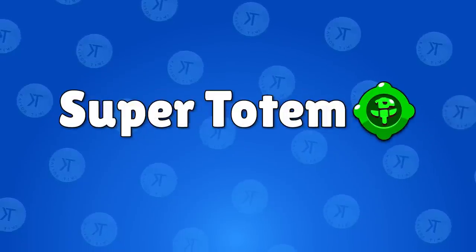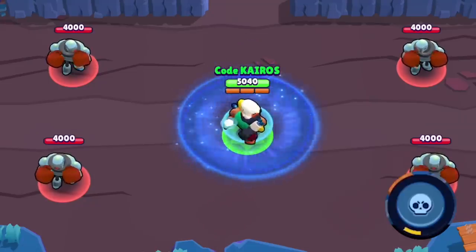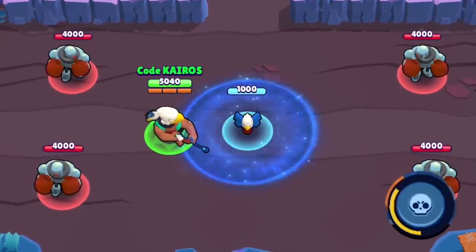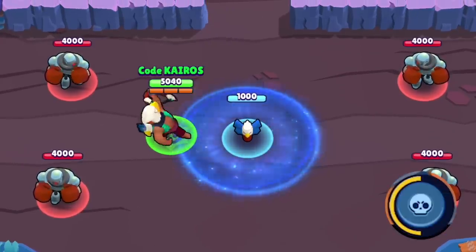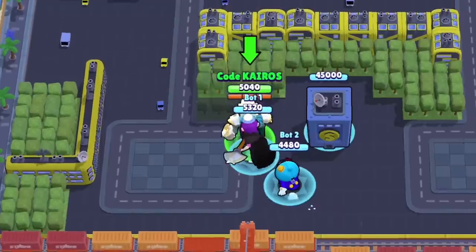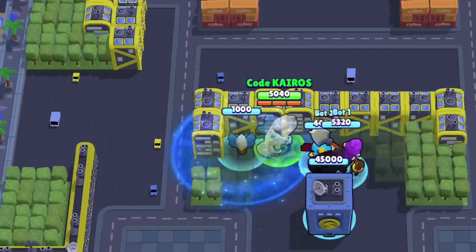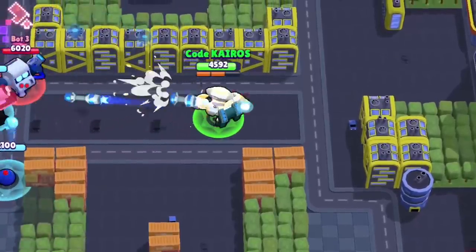Bo's first gadget is Super Totem and can be used three times per match. When Bo activates this, he drops a totem that can recharge his and enemy's supers if they're close enough to it — you have to stand within two tiles. The totem will charge up a super by itself in 20 seconds, which is actually 10 seconds faster than Daryl's automatic charging super. I see a lot of people who will drop this near the back of the map and then wait the full 20 seconds before going to where the fight is, and most of the time that is not the best thing to do because you're going to lose important area control.